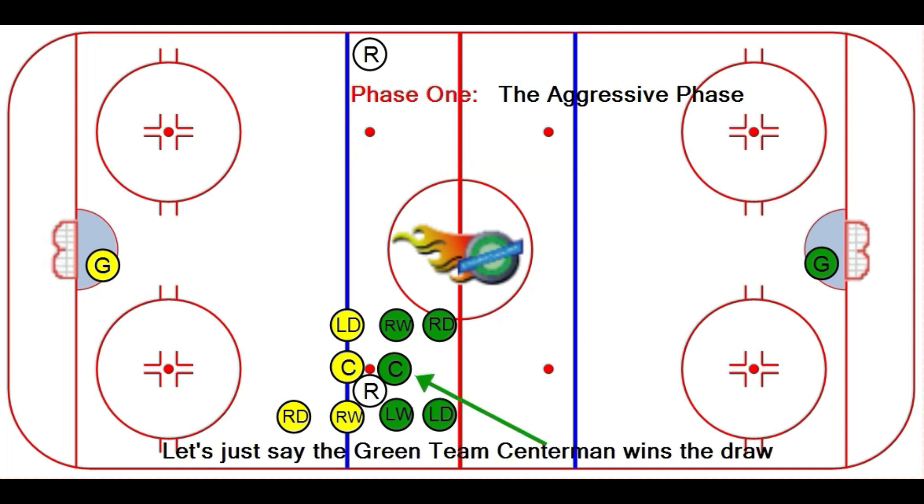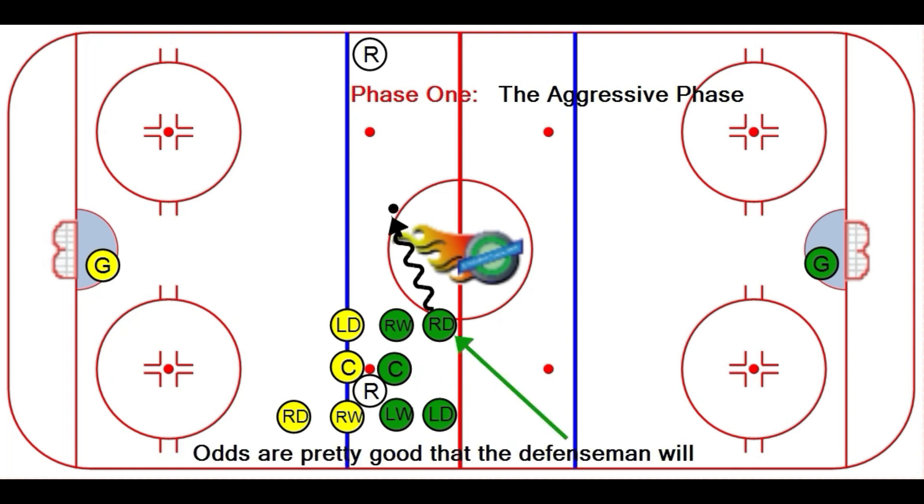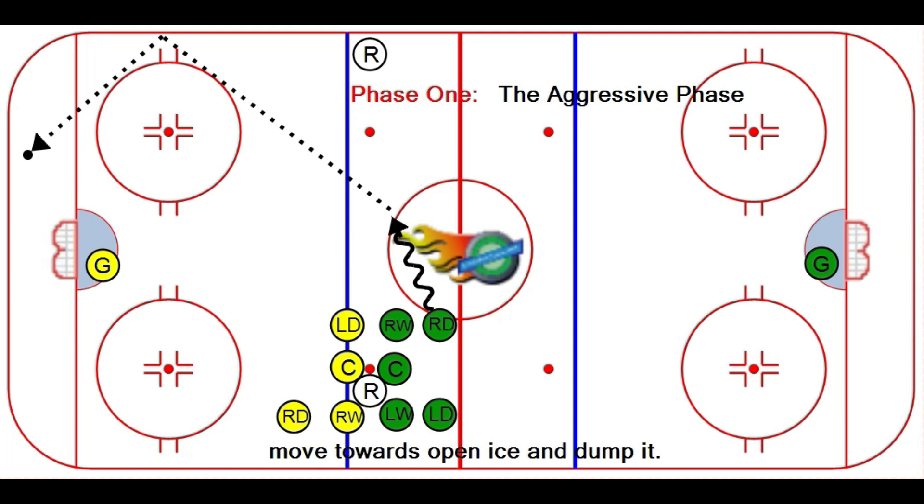What does that mean? Let's say the green team centerman wins the draw, back to his defenseman. Odds are pretty good that that defenseman will move towards open ice and dump it.